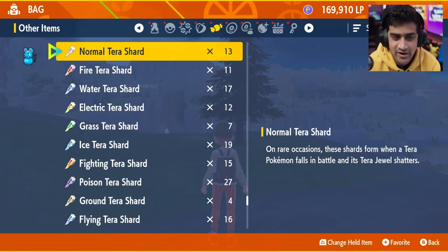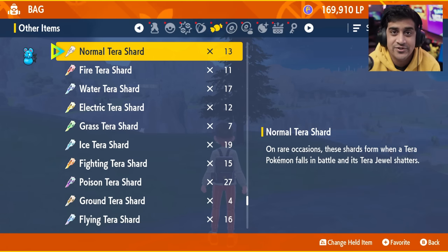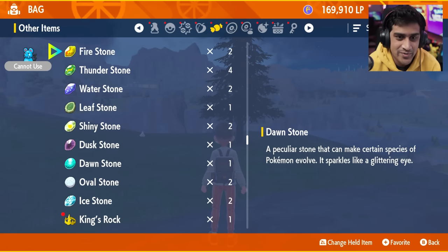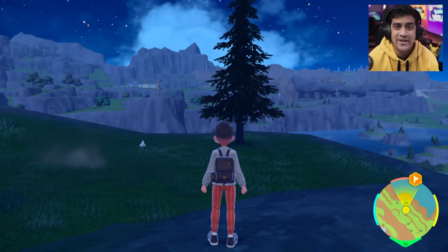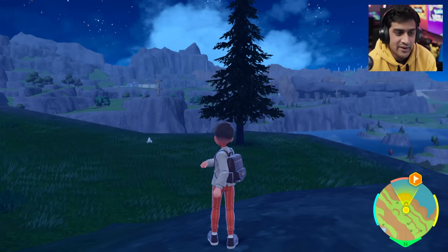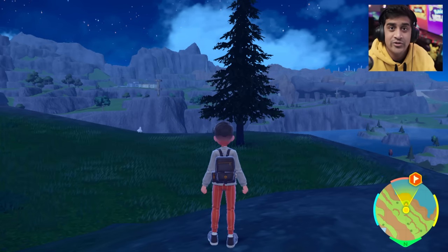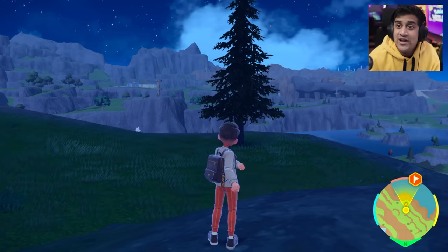Let's open up the bag and check. You can see my normal terra shards went from 11 to 13. If the raid drops ability patches, ability capsules, or mints, those would show up too. I had one salty herba before — checking now — still one salty herba, so no herba dropped this time. But you saw the terra shards increase, which means rewards silently drop for everyone else. This is a problem. I hope Game Freak patches this. Please do this responsibly, do it privately. I'll set up Discord lobbies for throwing farms. Make sure to subscribe and share — see you in the next video!